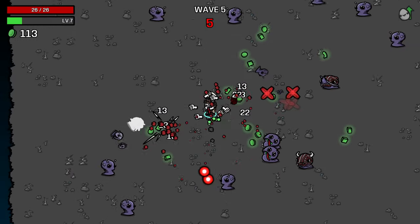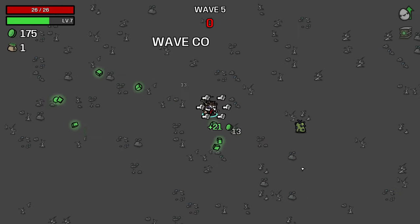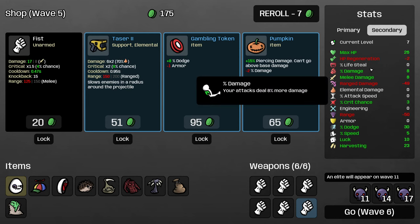Even without any luck, we're generating a decent amount of consumables. Because we attack so quickly, we're not getting hit currently. These next couple waves are going to be a little more dangerous because we start having enemies we can't just one-shot, but having some more melee damage will definitely help with that.